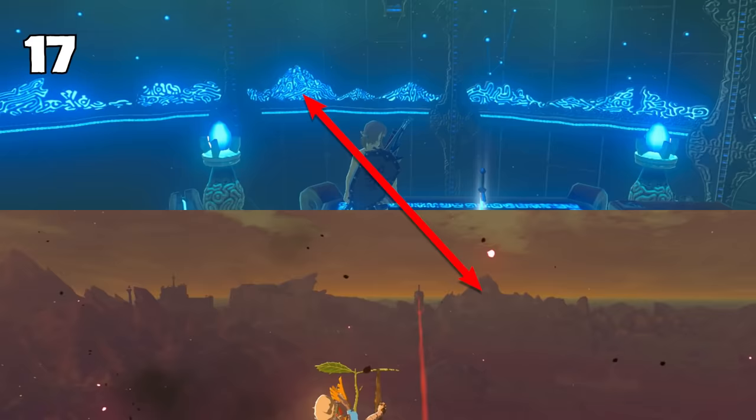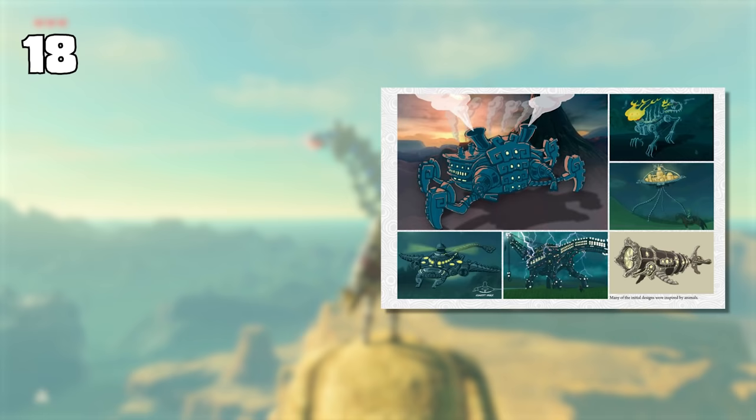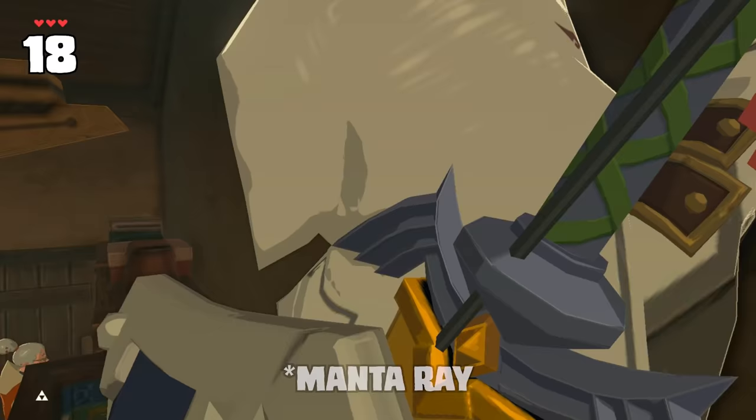There are many Divine Beast designs that were sketched out during development. Four of which made it in, and others were scrapped. But one of these scrapped beasts actually sort of still made it in — this Stingray Beast, which is hanging up in the Hatano Tech Lab.